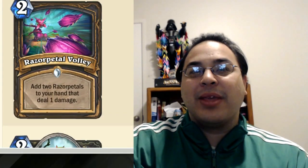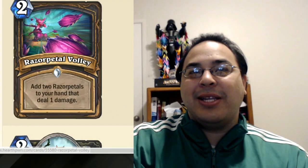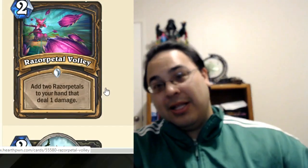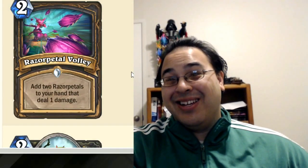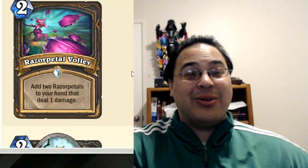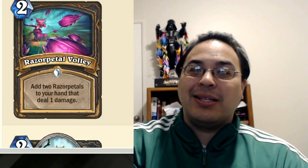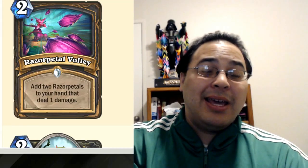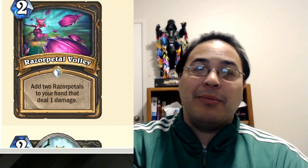Razor Petal Volley - I think this card is kind of weak because it just adds two Razor Petals to your hand that deal one damage. But if you're really trying to cycle spells and chain spells with Gadgetzan or trying to get a Questing Adventurer going, this card is really good. Unfortunately, Conceal is no longer a card, so you're going to have to make those Questing Adventurers pretty big and they'll have to survive a turn. The loss of Conceal makes this deck a lot less viable, but it can still go alongside the quest to make Edwin and Biteweed really big.